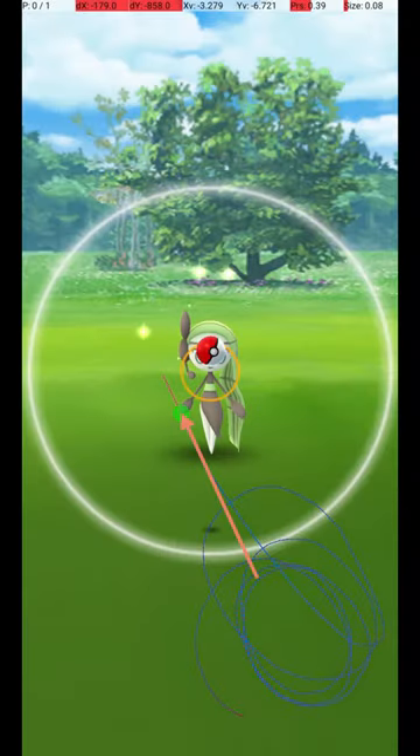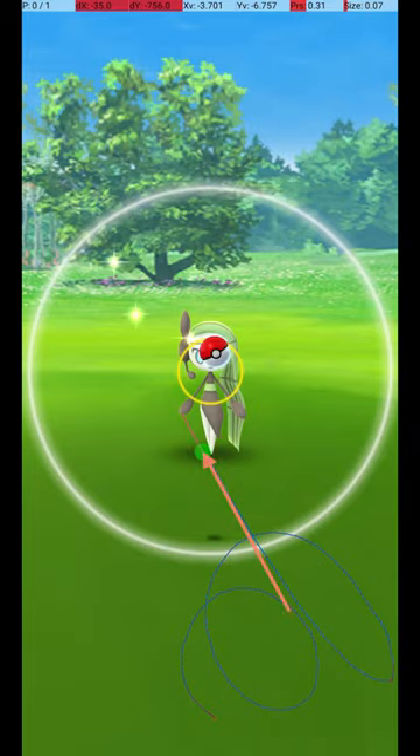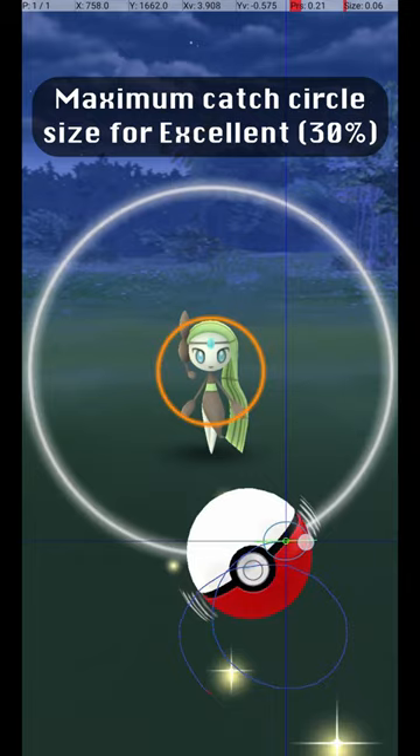Here are a couple of other examples of specific successful throws. This graphic shows the maximum catch circle size for an excellent throw, where the catch circle is 30% of the diameter of the gray circle.